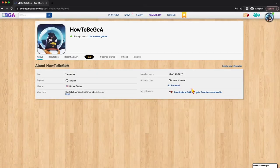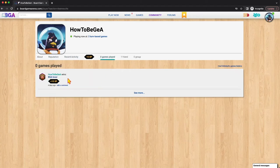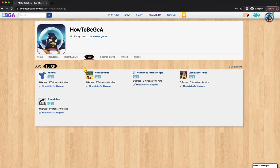You have your general 'about' information which you can update. We just talked about your reputation. Recent activity — I recently became friends with myself. Games I've played — in this particular case I haven't played any, but I do have a badge here. There are a lot of achievements and badges you can get just by logging in. I have one friend. I'm not part of any group. This is the experience section showing the different games you've played, the number of games and your victories. This account shows zero games because even though I started and exited, it was a training game so no game was logged.